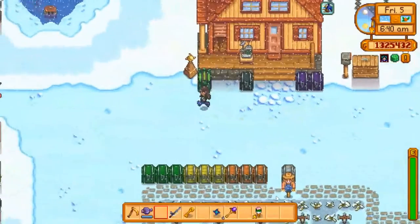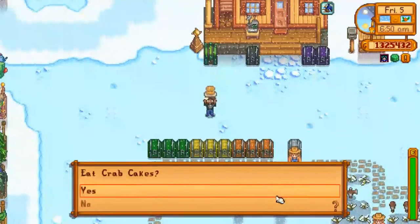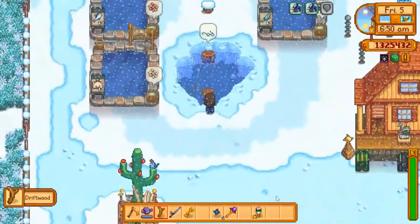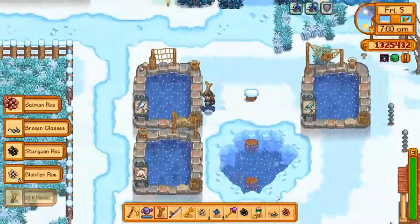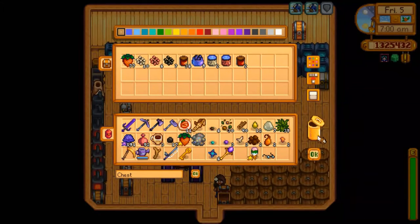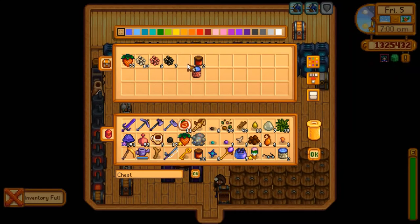We'll go grab our crab cake. It looks like we have to clear up the farm a little bit. But let's go ahead and check out what's going on in the processing station. We'll grab the crab pot and the roe, and in we go.